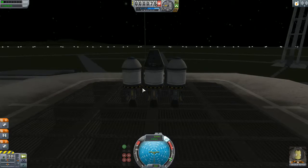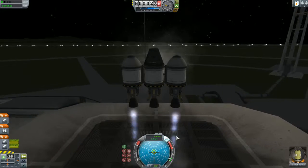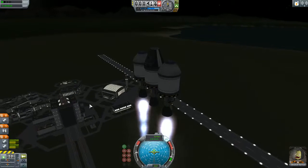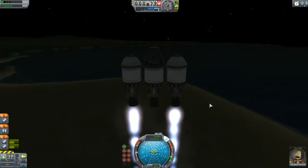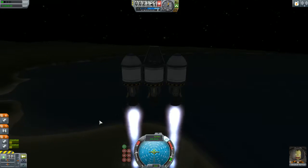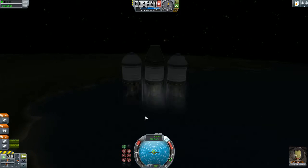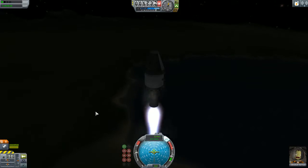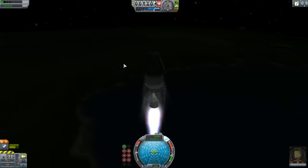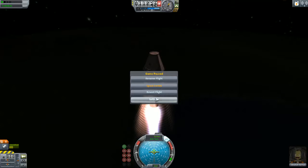Turning on SAS, I don't even need nearly max throttle, so I'm going down to about a third just to show you. And here we are launching. We're going straight up and burning fuel fairly quickly because we don't have a lot in these tanks — but the point is to run out of fuel quickly so I can show you what it looks like when it runs out. The fuel comes out, and then we decouple and turn on the second stage and continue flying. This is how the radial decouplers work — you add extra power and extra fuel to your rocket on the side as opposed to the center, making it wider than it is taller.